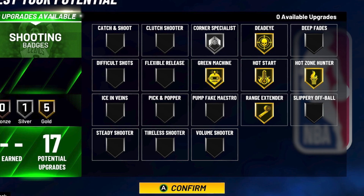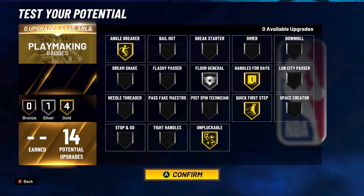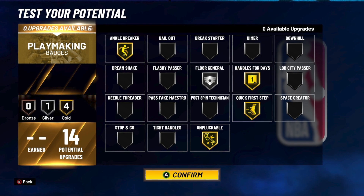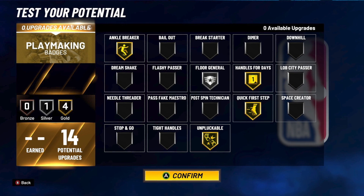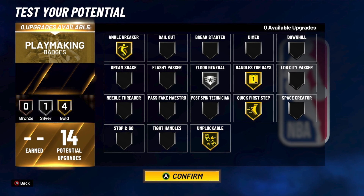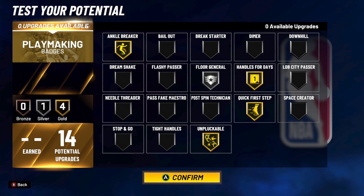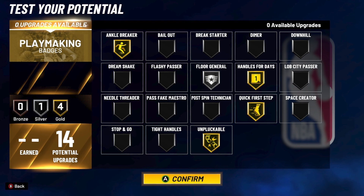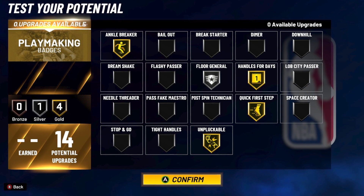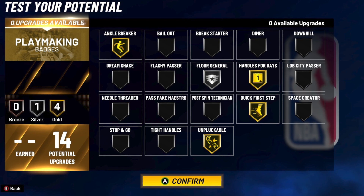Next — this is the reason why I personally said I don't really need 14 badge slots for playmaking, because I like playing 2s. I don't really necessarily need floor general. Now maybe if I'm playing 3s or 5v5, maybe, but I don't necessarily need floor general. The main badges I really need are handles for days, quick first step, and unpluckable. Ankle breaker is like an extra badge so that I can be glitchy and take ankles every single possession — every single time I do a wild little snatch-back or any type of move I want to take ankles. I have that on just to be able to get people off kilter. Handles for days is gonna cancel out ball handling simulation — very important badge. Unpluckable helps you not get ripped nearly as much. You can get bump stolen, but when it comes to just getting the ball completely ripped, it's very hard to do.